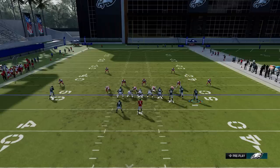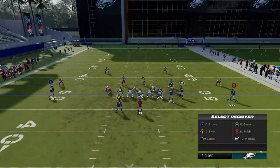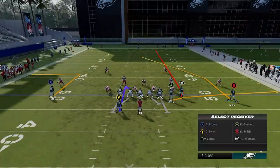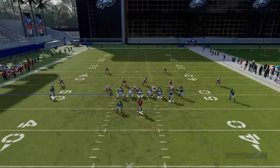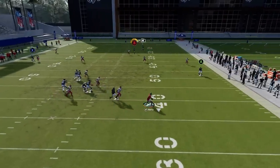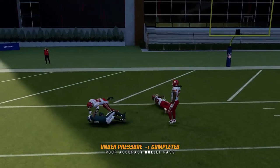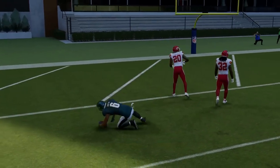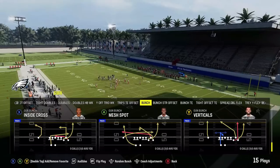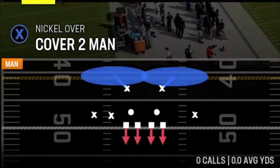Against Cover 2, put the RB route on a fade and the X route on a 10-yard out route — that's pretty much all you have to do. Block the running back to give extra help, and you can see how this receiver splits the safeties very easily for a one-play touchdown. For Cover 2 Man, do the same thing — pick Cover 2 Man on defense.